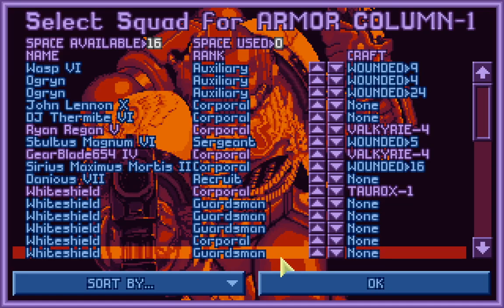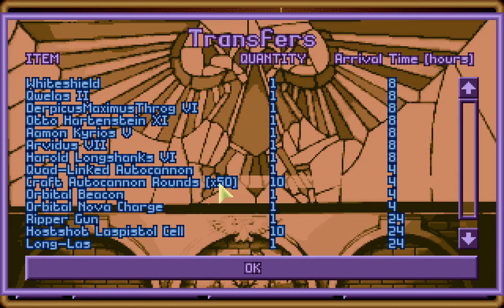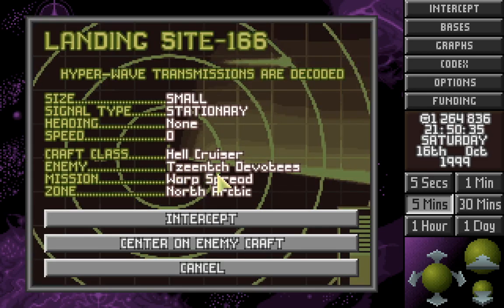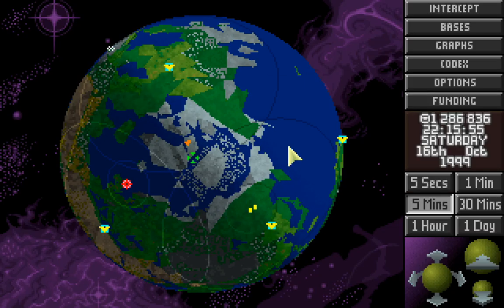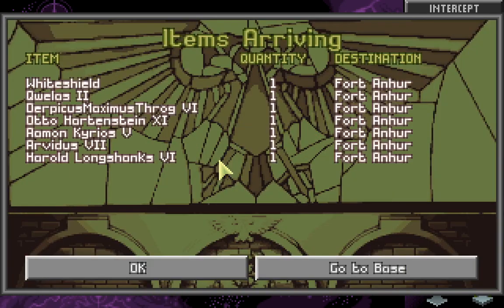Looks like this episode is going to be mostly the logistics of getting set up for our next round of missions. How long do we have for transfers to arrive? We have a couple more hours for the equipment and the soldiers, so we will wait for that. Meanwhile, hopefully our Chimera gets into range to deal with this Hellcruiser. Let's put on that autocannon and that Orbital Beacon.